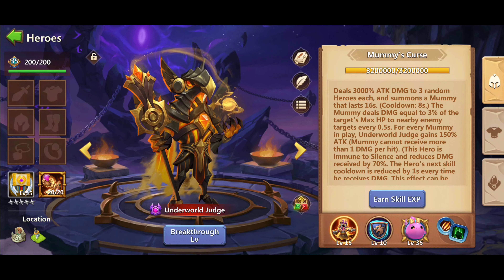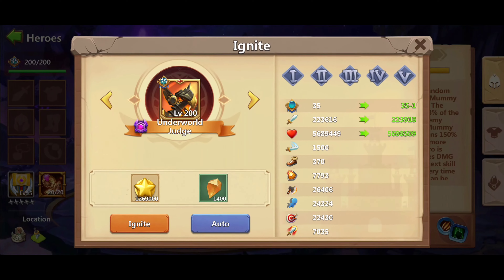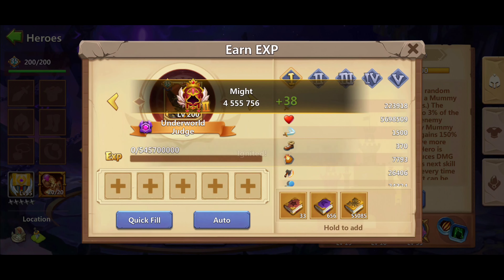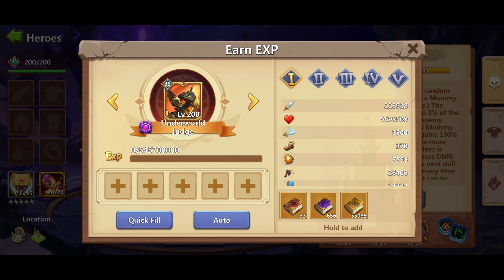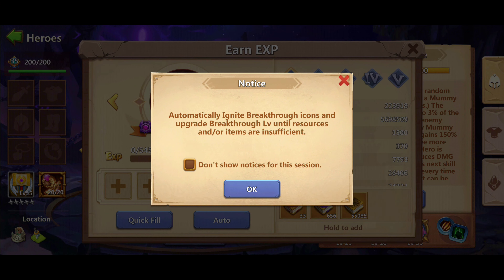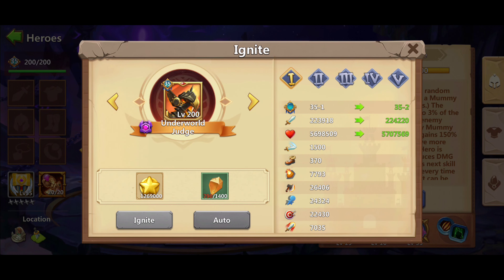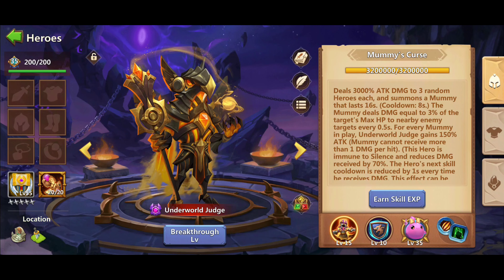Below is the hero's location and the breakthrough option. On the breakthrough option there are two choices: Ignite and Auto. If you press Ignite, you will fill the hero manually like filling books for EXP — you can auto-fill. Auto means the hero will undergo breakthrough automatically until resources run out or until a certain level you desire.